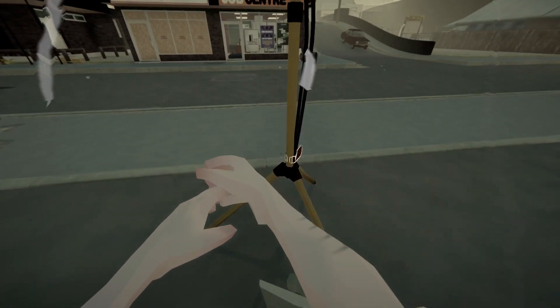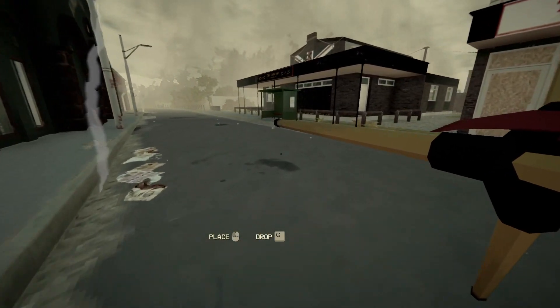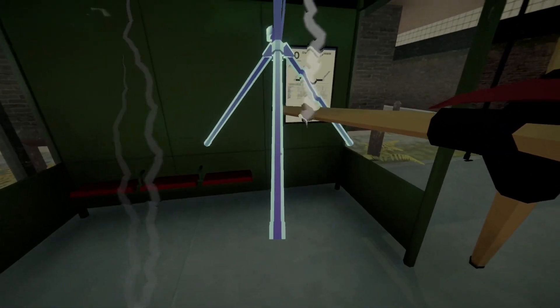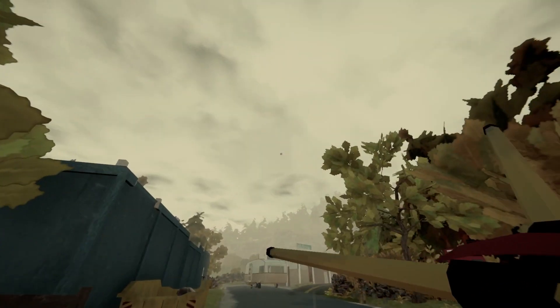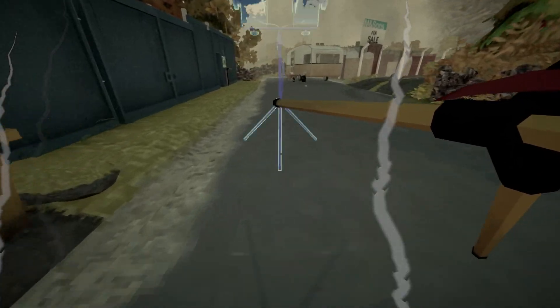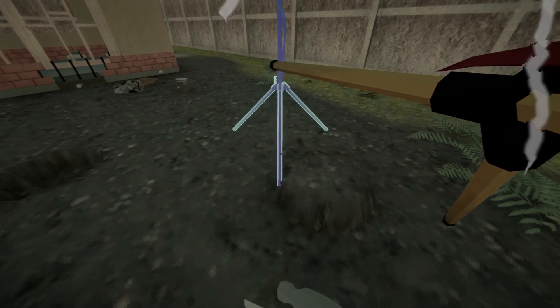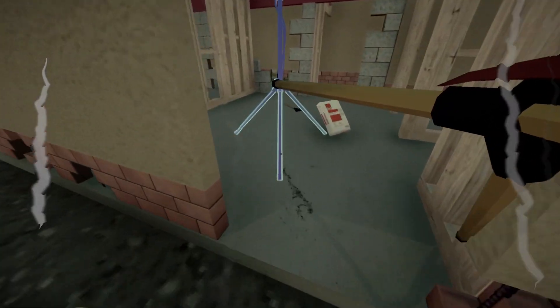Something else I want to show you — if you pick an item up, this is weird but makes sense: you can get on the bus with it. If I walk over and click on the bus timetable and go back to Lakeside, whatever I've got on me I keep. I literally found that by accident — I was clicking on something, went to the bus station, and I thought: wait, can I get on the bus holding this thing? That's a bit weird.